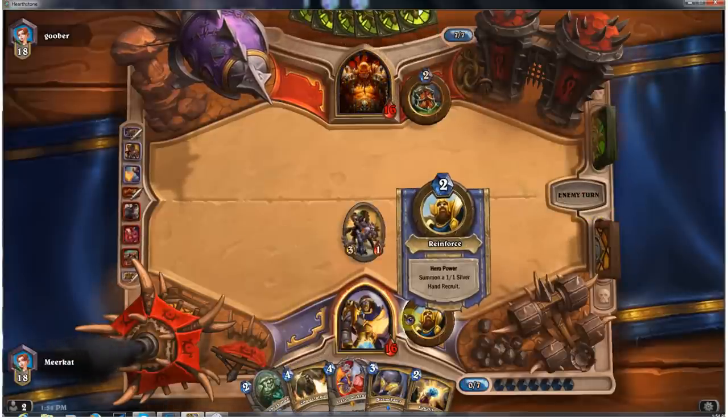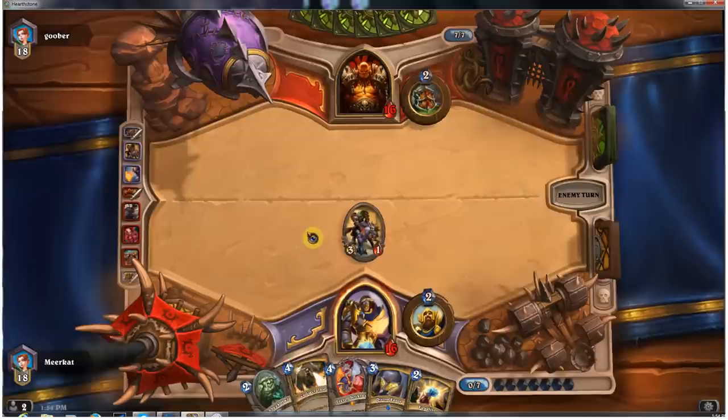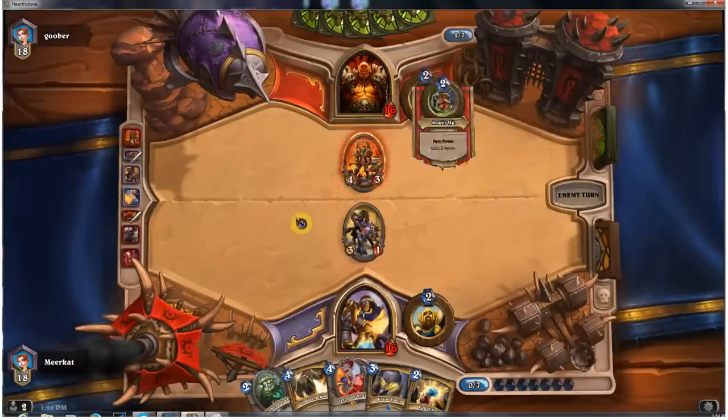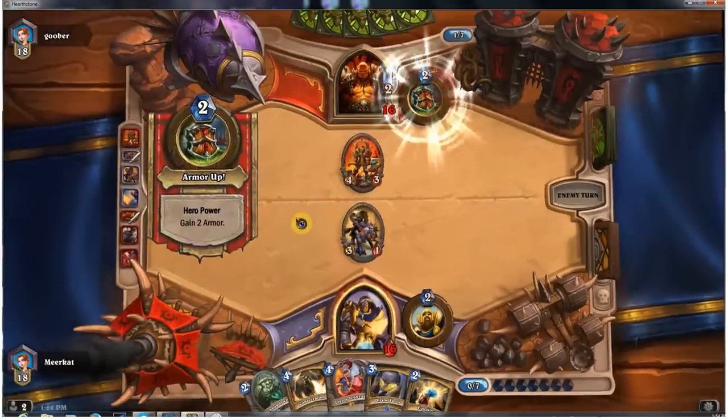Let's go ahead and drop down a Hammer of Wrath. Drop down a Wolf Rider. Next turn we'll drop down Leroy Jenkins and Consecration, or if I need to I can do an Equality and Consecration. Still got the Hammer of Wrath. He's going to be attacking into me — yep, there he goes.